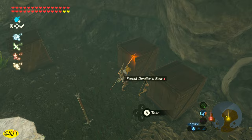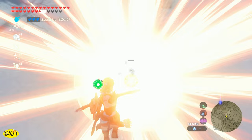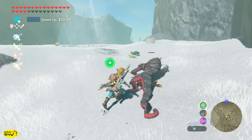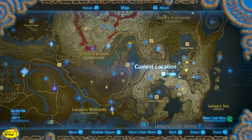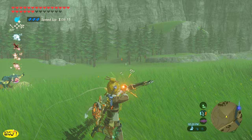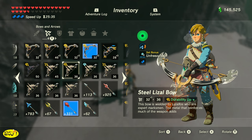Another good bow we can get after a Blood Moon is the Steel Lizal Bow. There are several places to get these — I'll leave a link in the description to the object map I use when finding these weapons. There are three Lizalfos in the Hebra Mountain region that will all drop Steel Lizal Bows. You can also get one at the Yukuku Plains where two Bokoblins on horseback appear, and one of them carries a Steel Lizal Bow. However, they are shooting fire arrows, so just be careful. I really like these bows, so I just pick them up whenever I can.